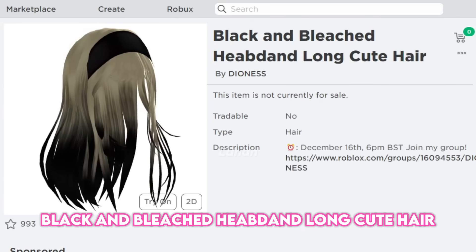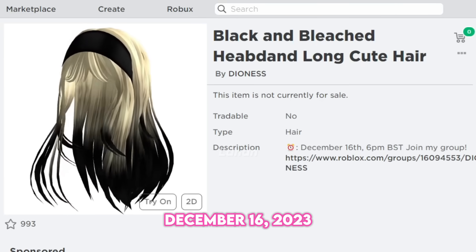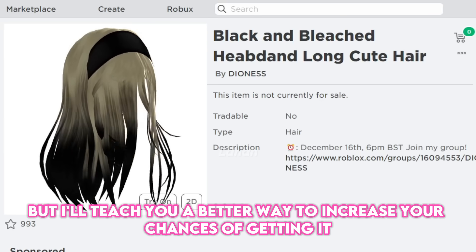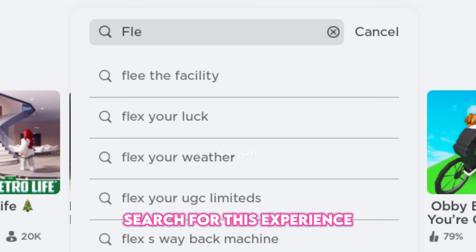The Black and Bleached Headband Long Cute Hair will be available to obtain today, December 16th. The hair can be obtained through the catalog at 12 o'clock PM EST, but I'll teach you a better way to increase your chances of getting it while avoiding captcha. Search for this experience.